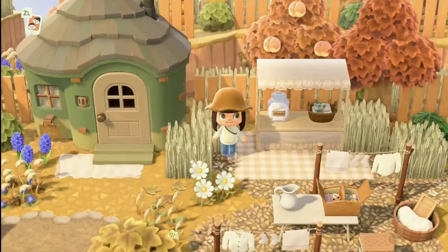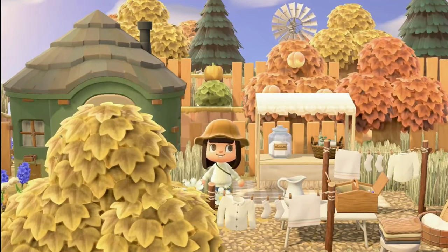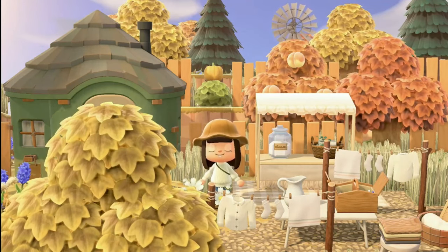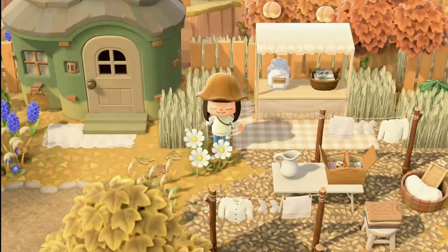...fits very perfectly into this island. Callie has this beautiful overlook behind her house — the tiered cliffs with the trees and the windmill in the background — all of that looks absolutely gorgeous. She has a cute little laundry area...